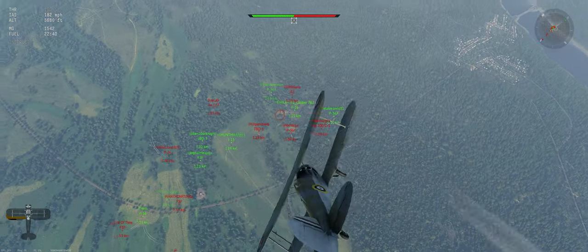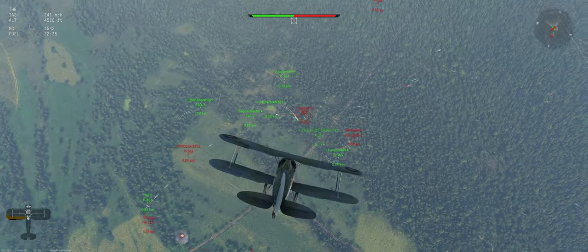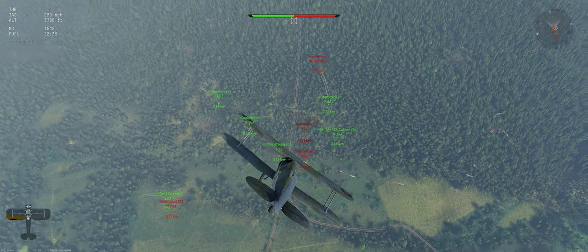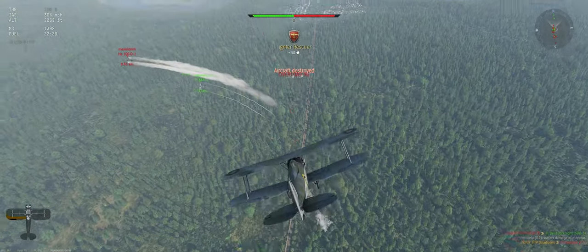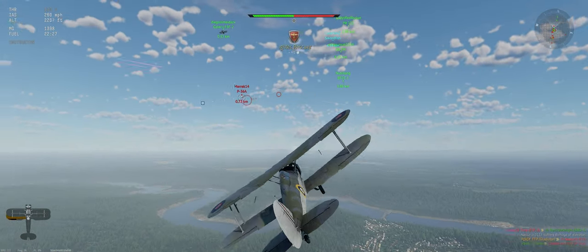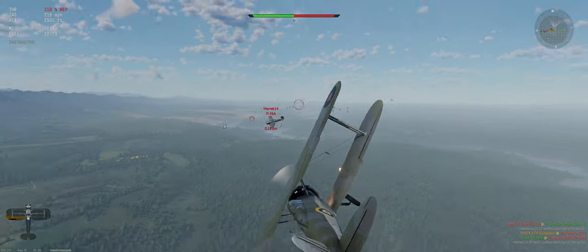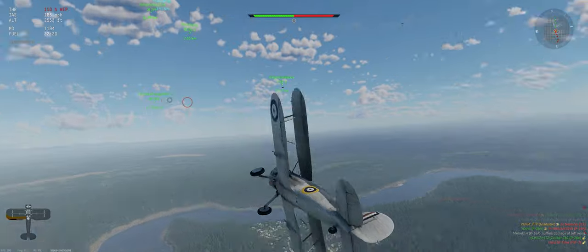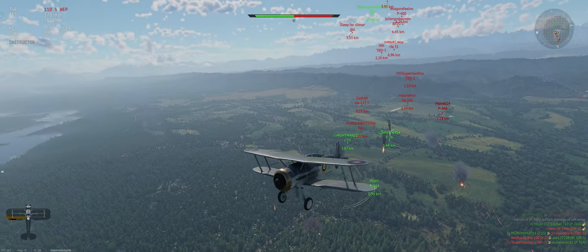So here's how we vertical attack the furball. Don't pick a target to start — just see which target wants to be picked. Like this guy turned in front of us, makes our life easy. And then instead of turn fighting in there, we're just going to go over towards our team, reload, and try to build up some energy again for the next pass.